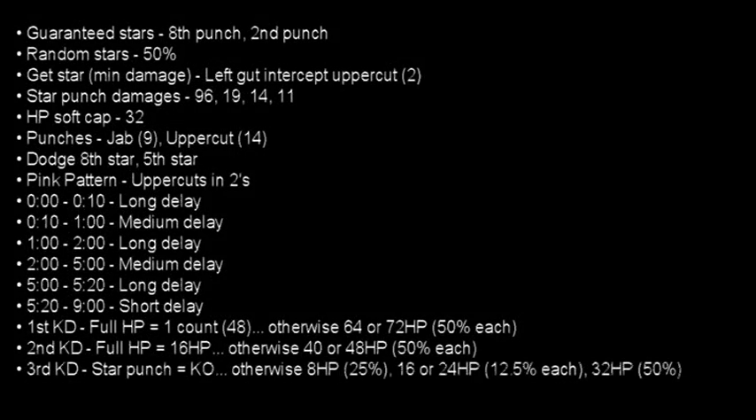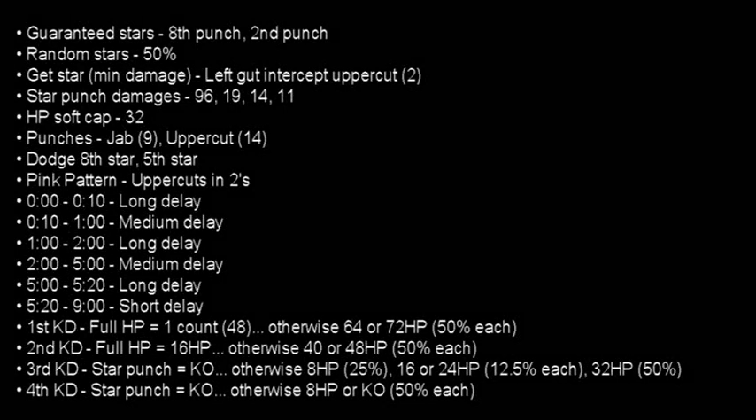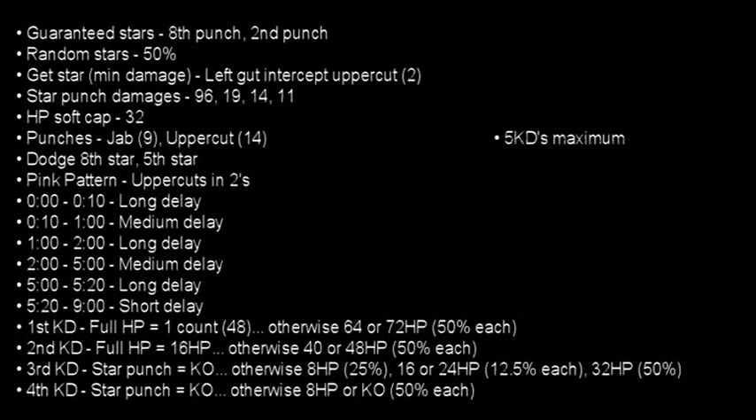On Kaiser's third knockdown, he will be KO'd if you knock him down with a star punch. Otherwise, he has a 25% chance for an 8 HP refill, a 12.5% chance for a 16 or 24 HP refill each, and a 50% chance for a 32 HP refill. On Kaiser's fourth knockdown, he will be KO'd if knocked down with a star punch; otherwise a 50% chance for an 8 HP refill and 50% for a knockout. On Kaiser's fifth knockdown, he will never be able to get up, so this fight will be broken down into 5 phases.